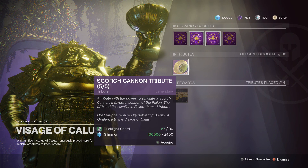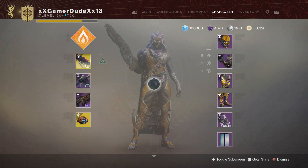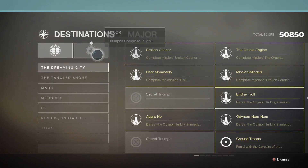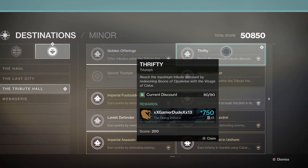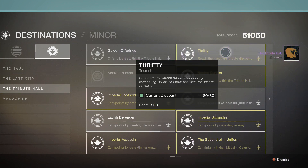So, there you go. Once you hit 80%, hand in the triumph right here, which is in the tribute hall category. Hand this in, and you'll be able to get this emblem, which is called the tribute hall.